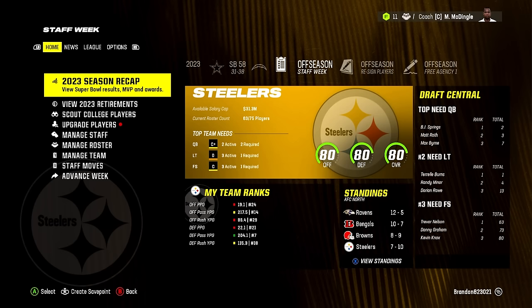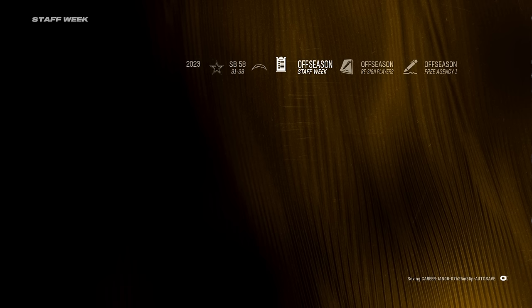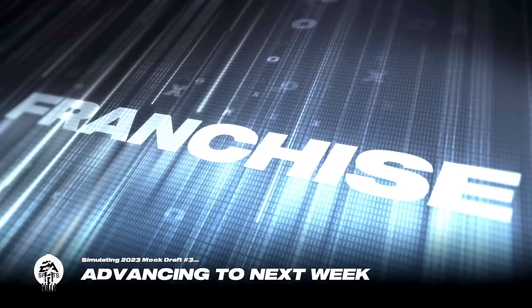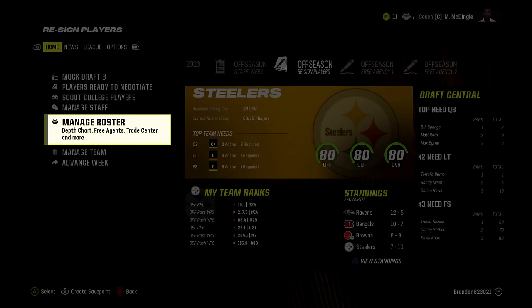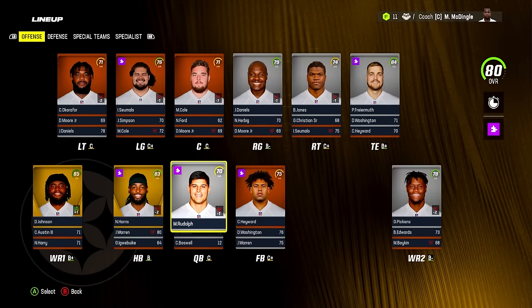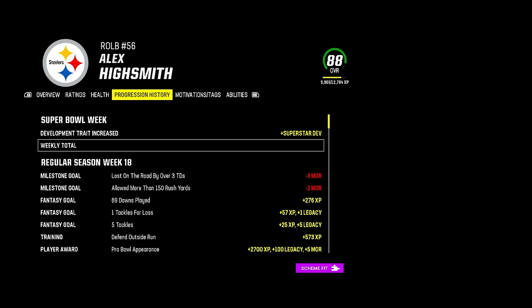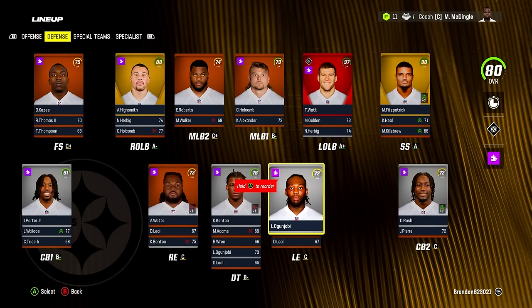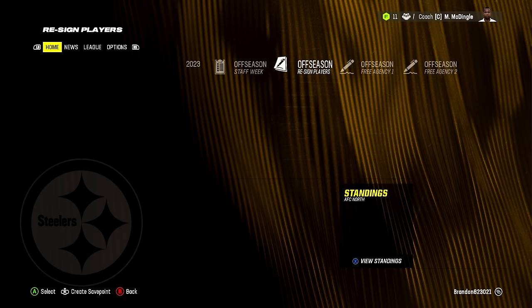Let's get into the offseason and fix this offensive line — that's going to be our first priority. Let's check for dev-ups. None on offense unfortunately. On defense: Alex Highsmith got superstar dev — I'm guessing it was the tackles for loss. Darius Rush got star dev, so we'll take that. Let's see if we have anyone to re-sign that I missed.